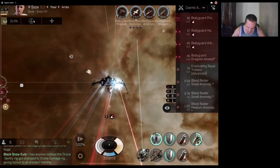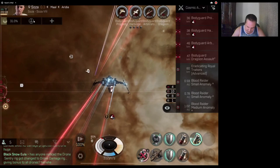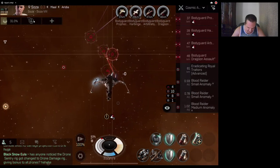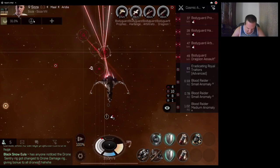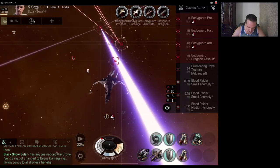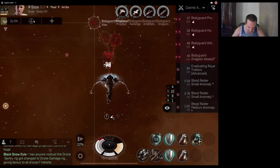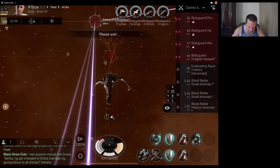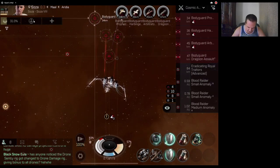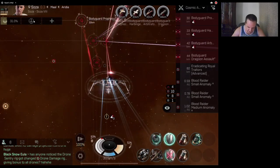I should have clicked my capacitor battery and my ballistic control sooner. We're gonna have to take out the Prophecy first. I'm firing on the Harbinger — unfortunately we're in a bad position with the big boys coming in before the smaller ships. Which I don't like, but we're just gonna deal with it. The battlecruisers are at 36 and 38 kilometers, so we're gonna be taking damage from both at the same time. Any damage is scary when you're doing such low DPS.